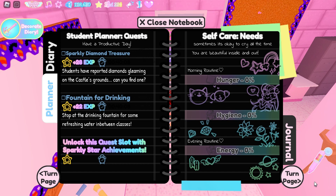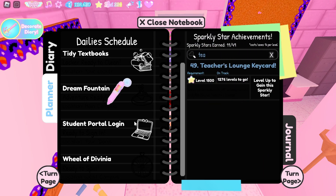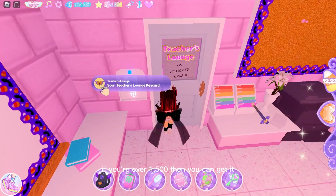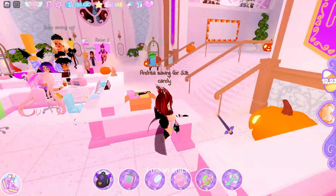So you can check it from here - the diary planner. If you go to planner and then turn the page until it says sparkly star achievements, search 'teachers' and then you see teacher's lounge key card. The requirement is level 1500 and I don't have it right now guys, so if you're over level 1500 then you can get it.